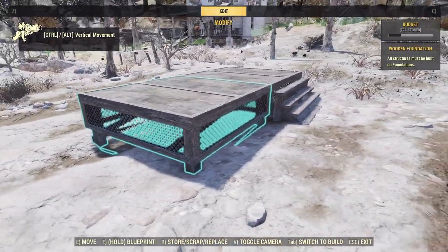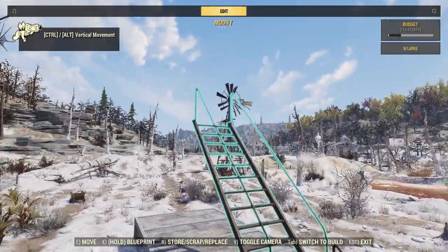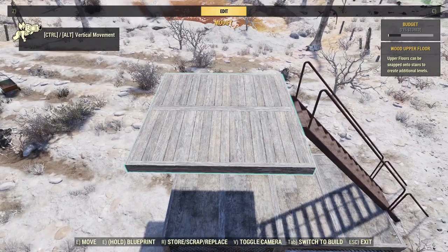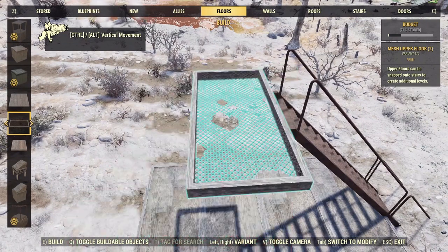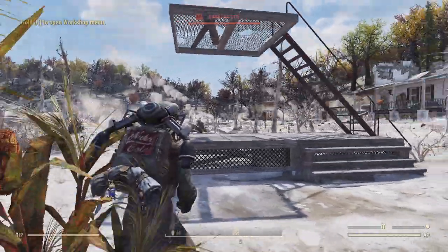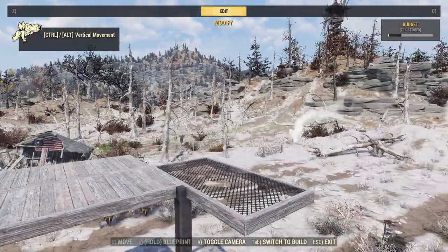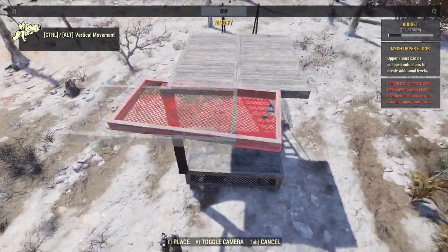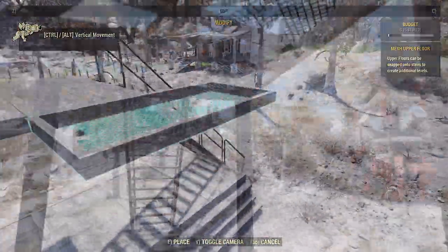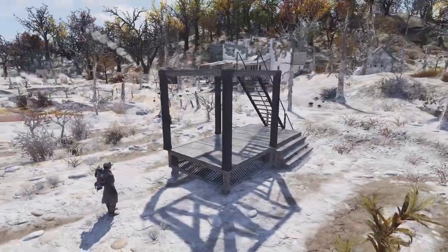Now let's get to building our second floor. We'll snap a second staircase at the back end of the foundations and point it toward our first foundation. Then we're going to snap a floor to the top of that staircase to create a 1x1 where we're going to put our shack. I'm going to use a couple of half floors here rather than the regular 1x1. Now we're going to add a support to our second floor using the corner post snapping trick. Snap a half floor up here on the 1x1, snap a post to it, repeat for all four corners, then get rid of the half floors. Just like that, we have a fully supported second floor.